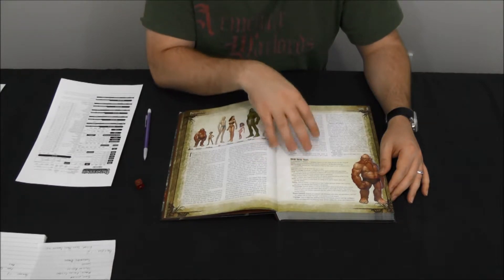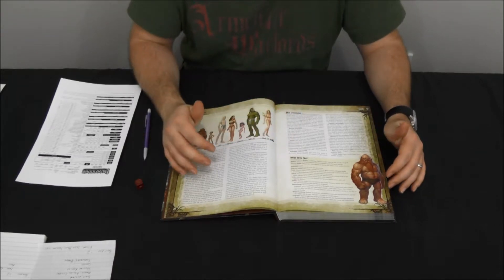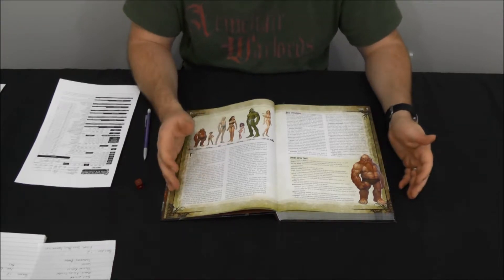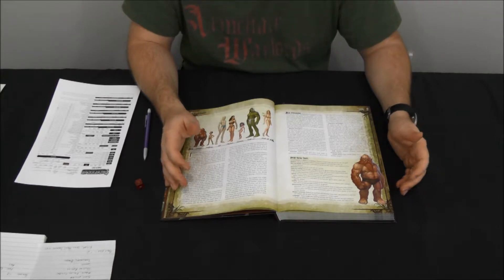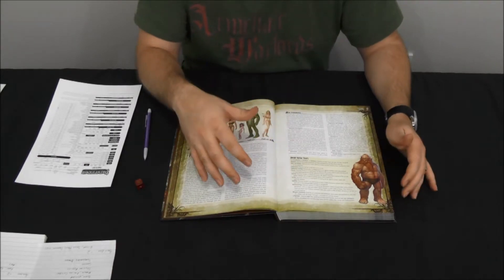The next thing they get is Hatred, which gives them a plus one to their attack rolls whenever they're fighting creatures of the orc and goblin subtype. This is again due to the archetypal idea that dwarves have a long history of engaging in battle with orcs and goblins, stemming from living in mountains and caves — areas also contested by orcs and goblins who like to live in dark, damp places.